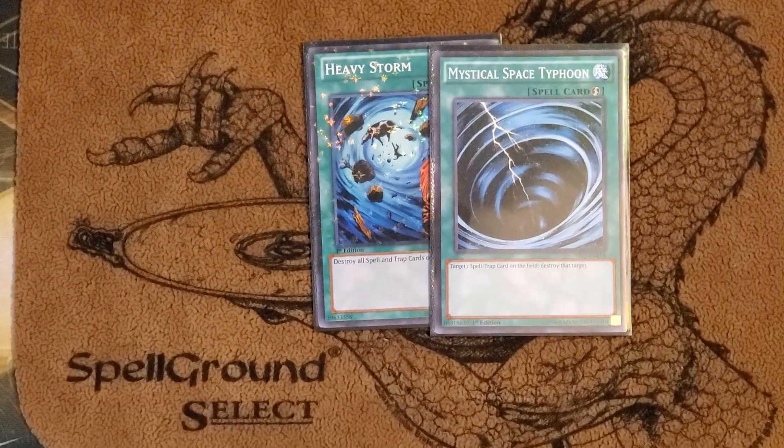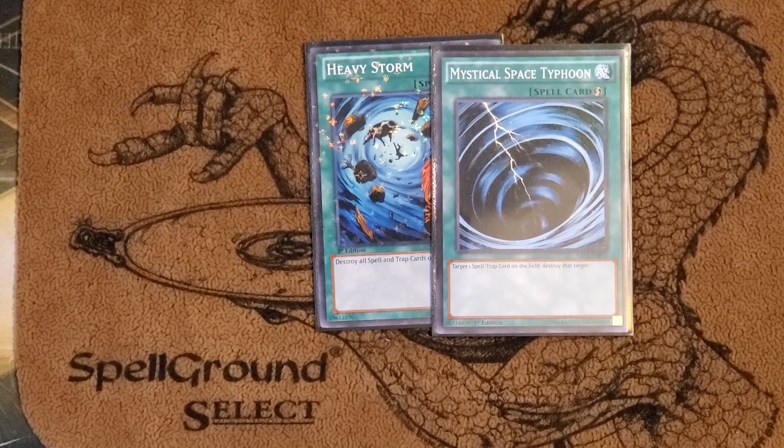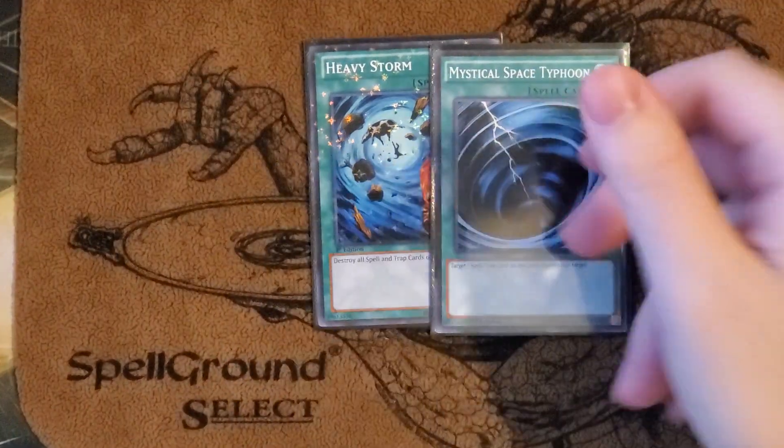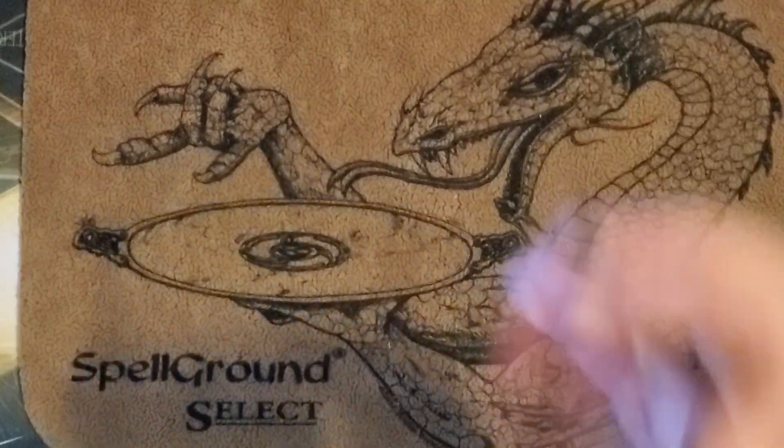One Heavy Storm, one MST. Another card could be Sangan, but it doesn't set your main guy so it's not that big of a deal. Anyway, Heavy Storm and MST — you're going to main deck these cards. It's Edison format, they're both at one. You got to do it. But that's all the spells.